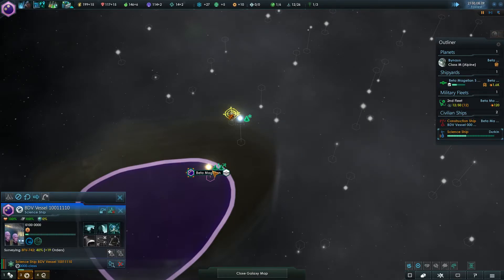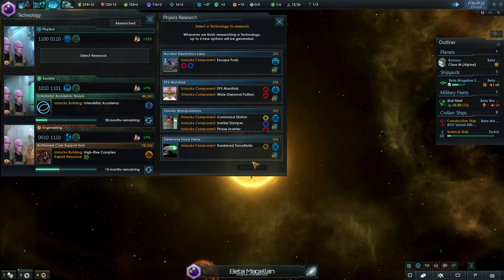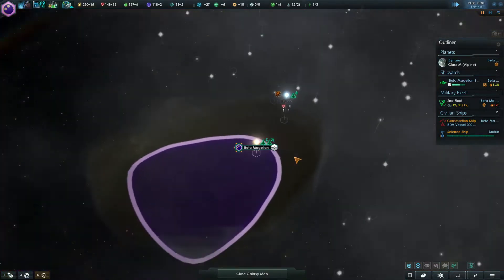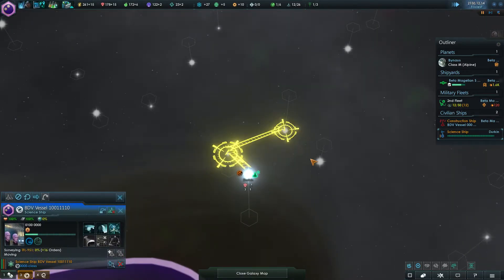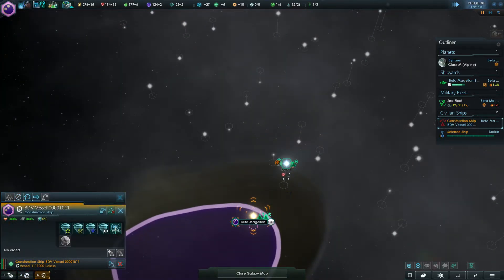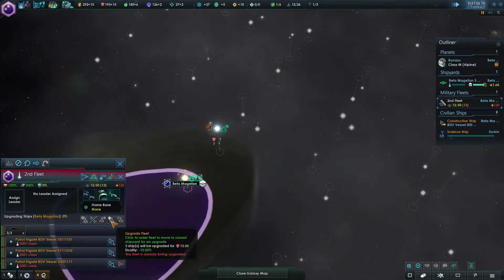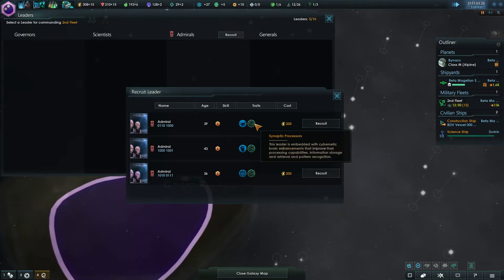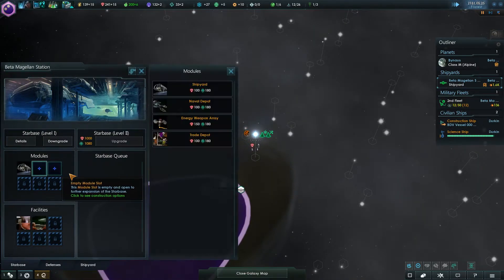There's a mining station — perfect, nothing else we can do with the construction ship yet. This planet is tidal locked. I actually don't know what kind of planet we have — Alpine, okay, good enough. I kind of want a second science ship early because I'd like to figure out where we should go sooner rather than later. Let's grab the hardened force fields. Extra hull points is not bad.